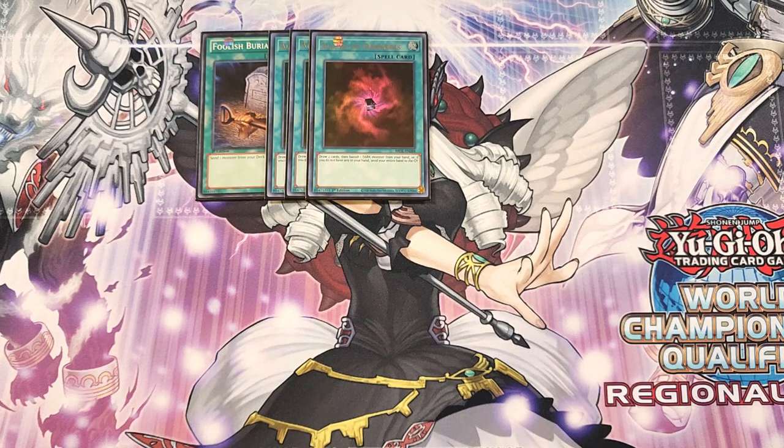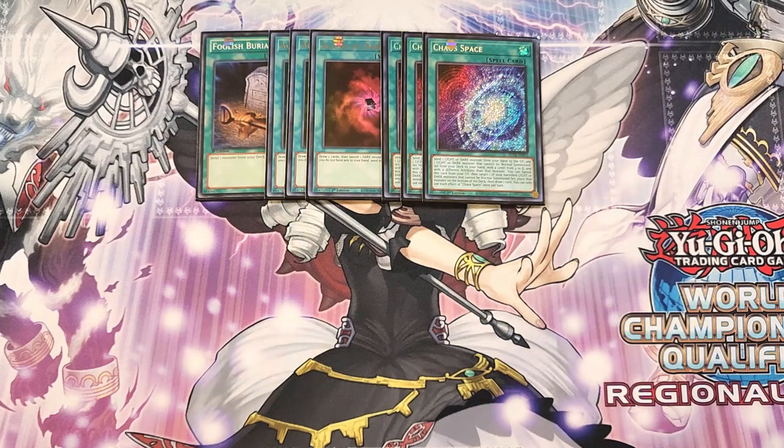We then play three copies of Chaos Space — basically the Reinforcement of the Army for this deck. You can send a light or dark monster from your hand to the graveyard, then add a light or dark monster that cannot be normal summoned or set, with a level between four and eight and a different attribute than what you sent. You can also banish Chaos Space from your graveyard to target one of your banished light or dark monsters that cannot be normal summoned or set, place it on the bottom of the deck, and draw a card.